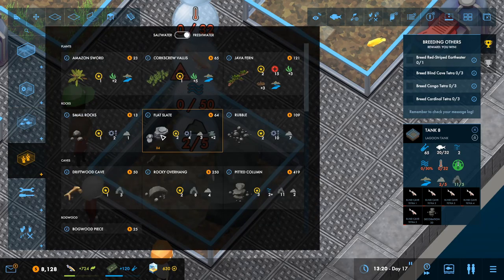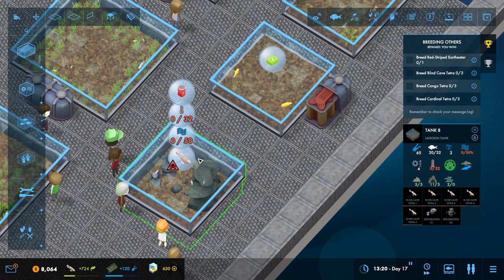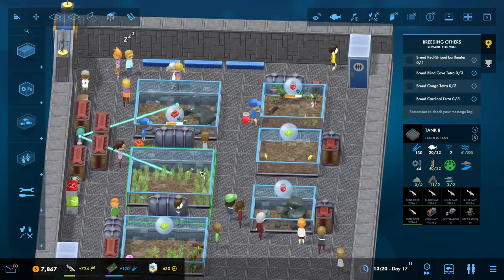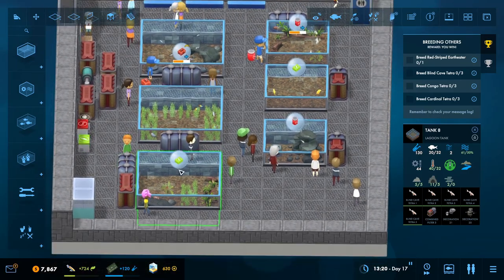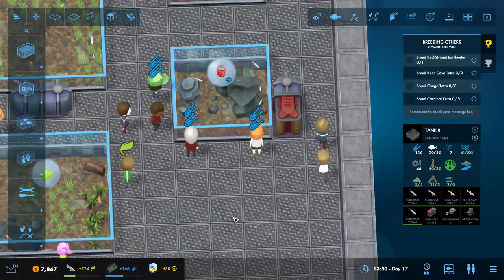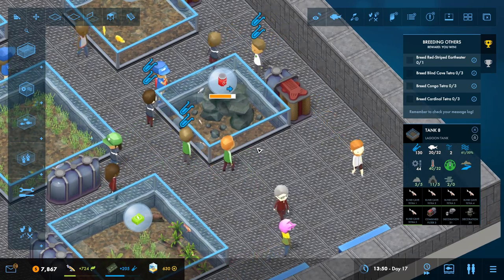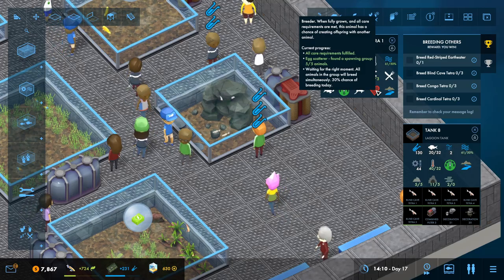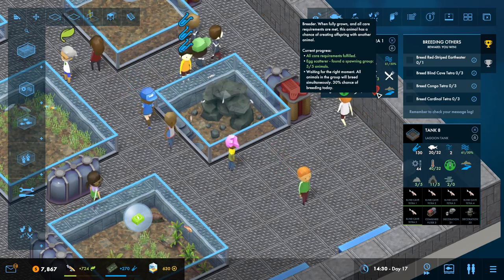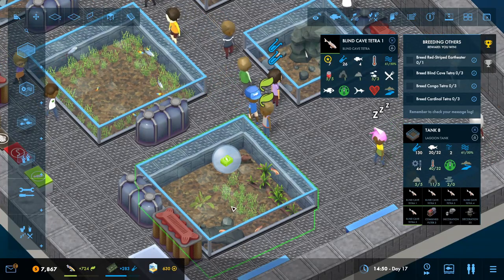Let's do a flat slate. That's the decoration done. Power combi for filtration. We've got the food requirements covered. Oh look - they're bringing in loads of science points! Let's look at their breeding requirements: they just have to be in a group of five. Waiting for the right moment - all animals in the group breed simultaneously. 30% chance of breeding today - absolutely fantastic.